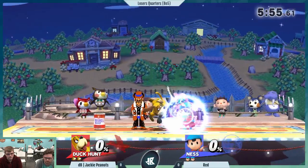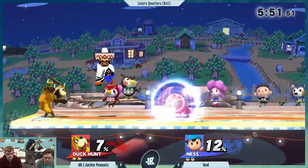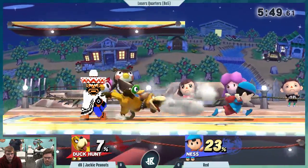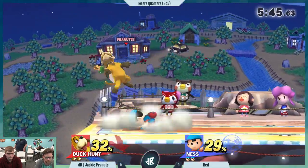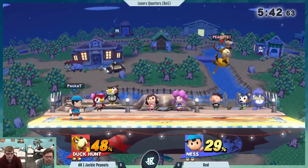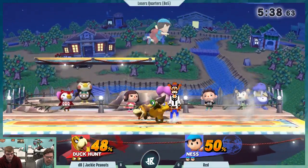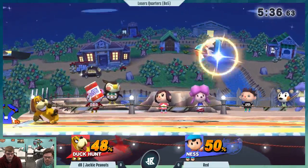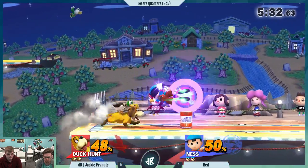It's standard neutral going back and forth. The complicated thing here for Red is that all Jack wants to do is to not be near him, and all Red wants to do is to be on top of Jack. So it's this complex question of whose tools are better for that sort of game. I think Ness's are better for getting in and obviously for the punch game if he's there. But Jack's going to be slippery, and he needs to be slippery — and he's proven that he can be very slippery.